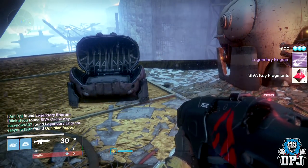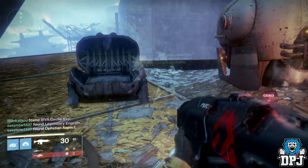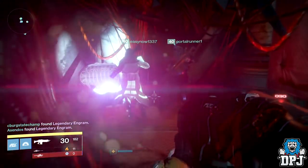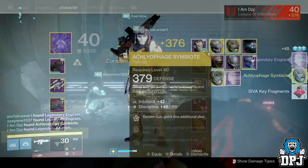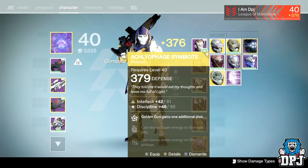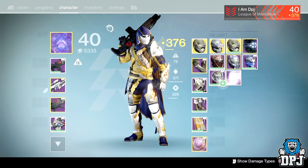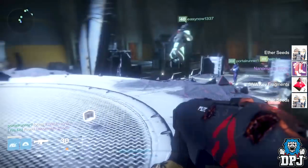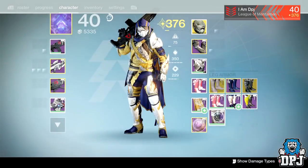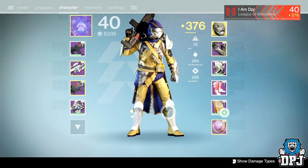Starting with my Hunter: from the very first Volzik encounter chest I got a legendary engram. From the first secret chest I got the Archilophage Symbiote helmet for the Hunter, 379 defense, also dropping with a legendary engram. From the second Volzik encounter I got the Nanomania boots, 379 defense, also with a legendary engram.